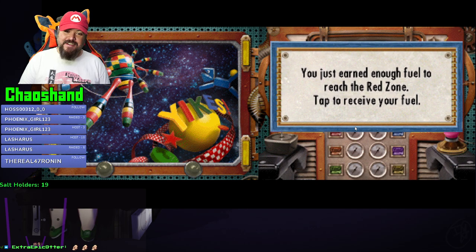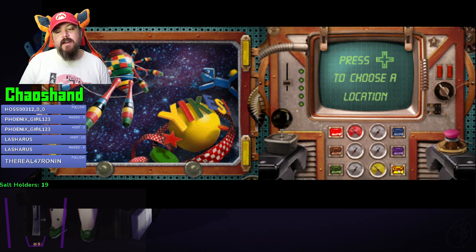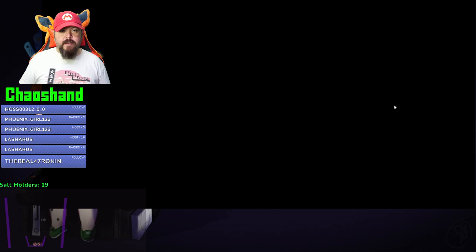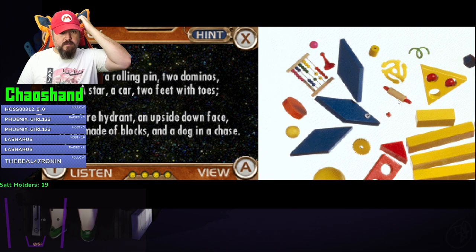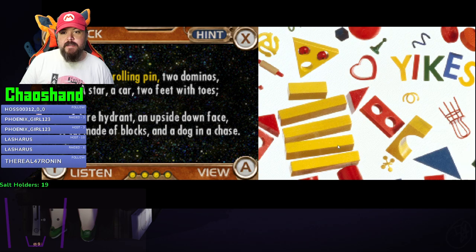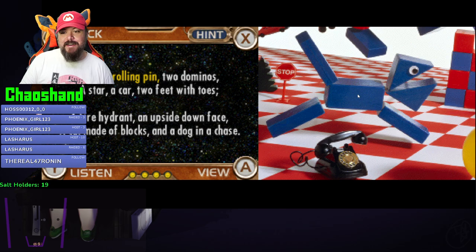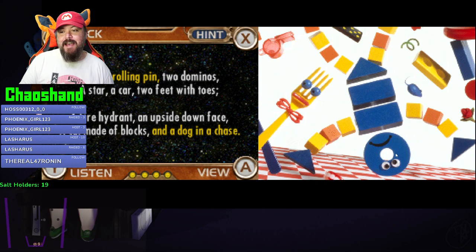You just earned enough fuel to reach the red zone - tap to receive your fuel. I was just in the red zone. I don't want to go back to the red zone - red zone is so boring. I spy a rolling pin, two dominoes, a star, a car, two feet with toes, a fire hydrant, an upside down face, cat made of blocks. Oh, that's a person made of blocks. A dog in chase.